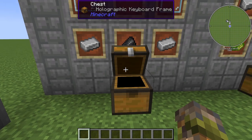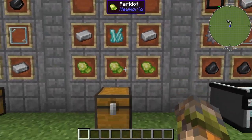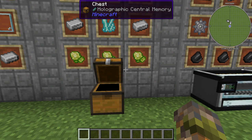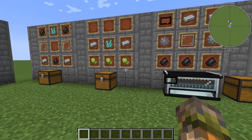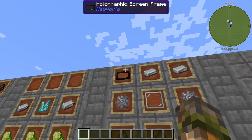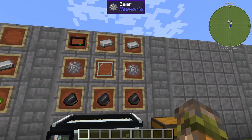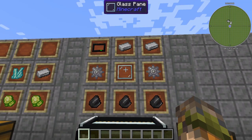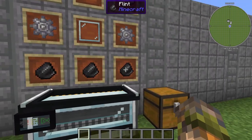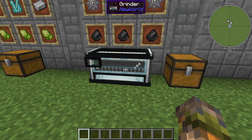A similar recipe with two glass panes and aquamarine at the top, and flint in a triangle formation with iron ingots at the bottom left and right, creates the holographic keyboard. In a format of iron ingots, peridot, and aquamarine, you can create the holographic central memory. Lastly, a quite important machine is the grinder — to create it you need one holographic screen frame, two ingots on top, two gears on the left and right middle, a glass pane in the center, and flint at the bottom.